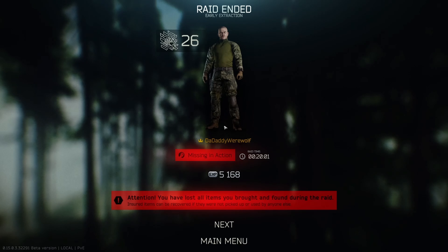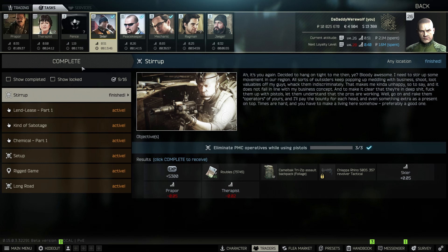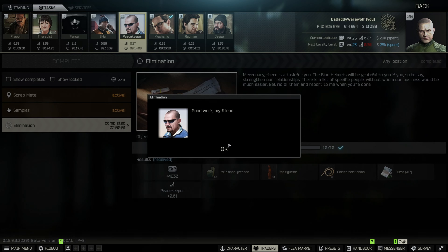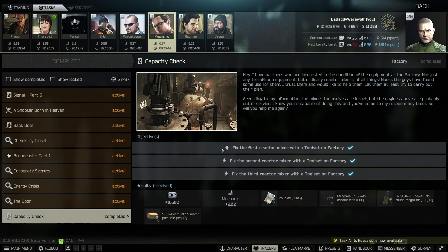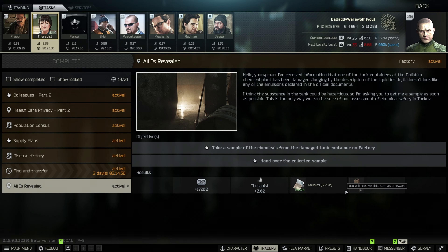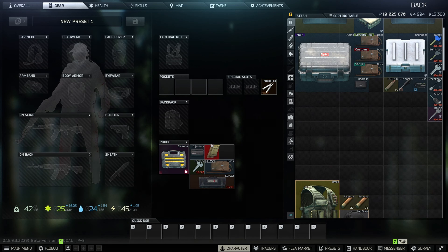Dammit. Well hey, at least we completed the quest — that was the important part of this run. Completed three quests though. We got capacity check complete, as well as the other two quests. Did we unlock anything else? I'll take that — that's a pretty good win. Also revealed looks like another one, or a dog tag case. That's not too bad; I'll have to do that in another video maybe. If there's anything you want to see specifically that you need help with in Tarkov, go ahead and let me know down below and I will try to make a video for it. Until next time, stay healthy.